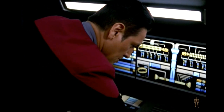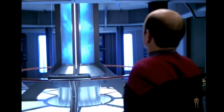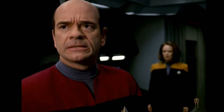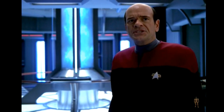Computer, activate emergency command hologram. All command codes have been transferred to the ECH. Prepare to eject the warp core. Authorization ECH Omega-42. Doctor, don't do this. Warp ejection system enabled. Computer, eject the core.